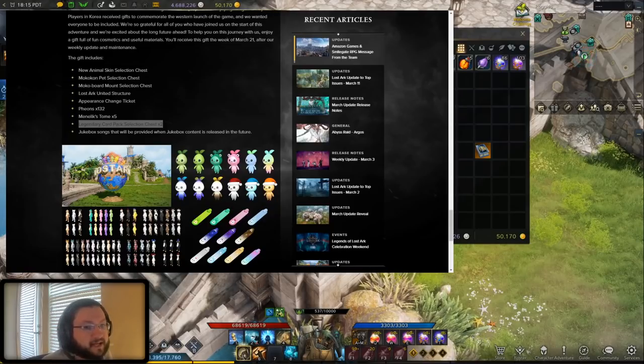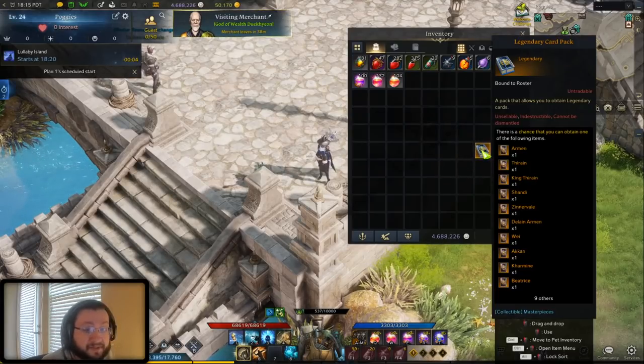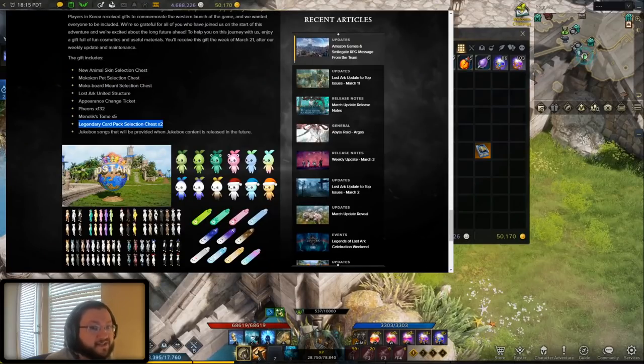Very importantly, one of the freebies that we're going to get here really drew my attention, and I want to make sure you guys know not to make a very big mistake and use this item right away. The item I'm talking about is this legendary card pack selection chest. At first glance, my mind thought it was a regular legendary card pack, like one of these that we got through the Grand Prix event. This is not the same item. This gives you a random legendary card — so there's no problem opening that right away. But the legendary card selector chest that we get from these rewards is significantly more valuable because it actually lets you pick a legendary card, which is absolutely huge.